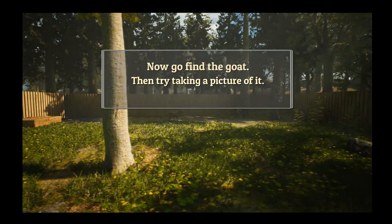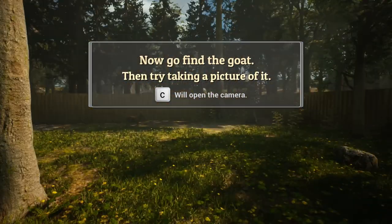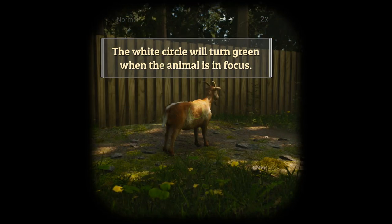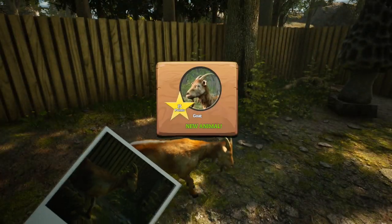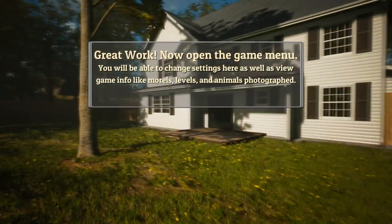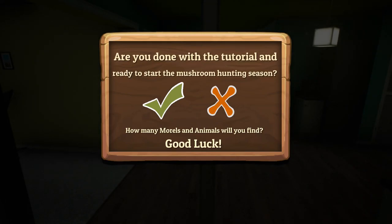Go find a goat. I need to take a picture of this goat here. The white circle will turn green when the animal is in focus. But sometimes you don't want the animal to be in focus — sometimes you can take a nice picture just like this. Goat! New animal. Press I to open up your inventory. When you purchase items from the store you can use them here. Now let's close your inventory. I'm done with the tutorial.